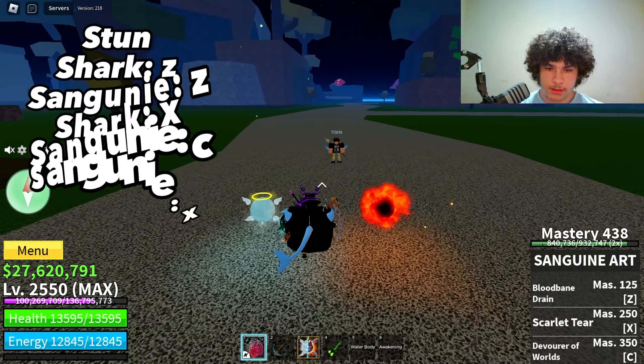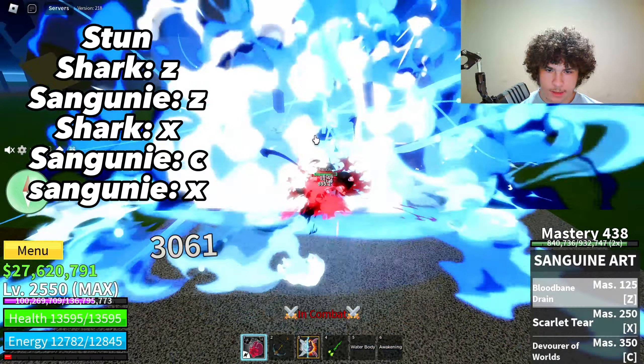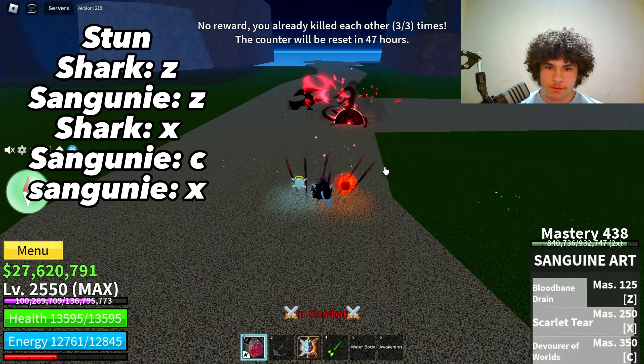So here it is — first you want to stun, then shark anchor, Z, shark anchor X, C, and then you want to use X as well.